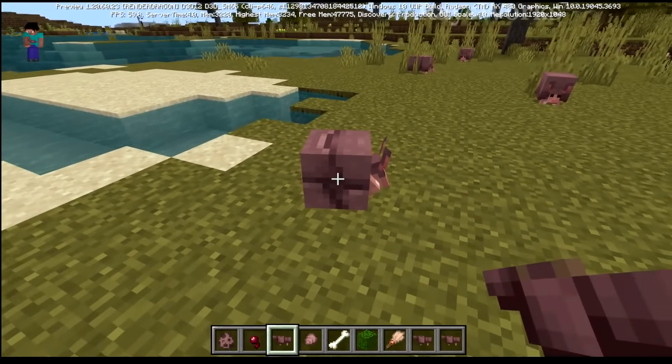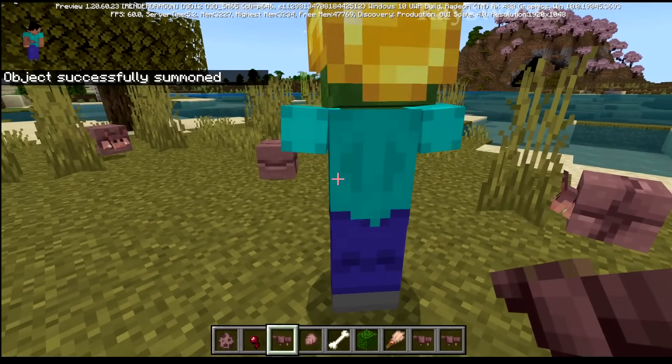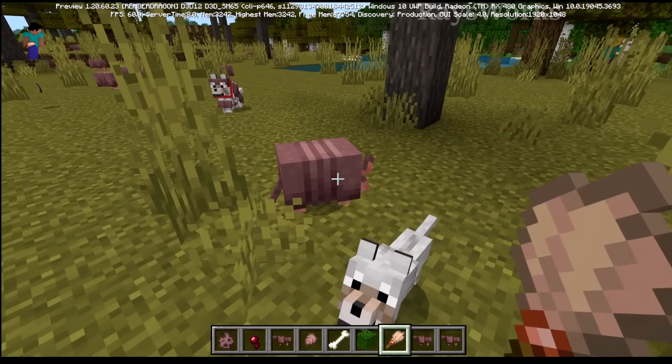They roll into nice iconic little balls — they're so cute with their little heads sticking out, their feet sticking out, and everything else completely covered with their armor. They'll also roll into a ball if there is a hostile mob nearby, and when they're in a ball you can push them around kind of like a soccer ball.